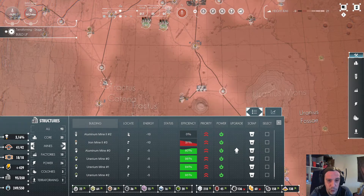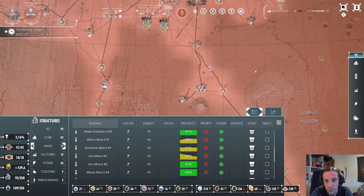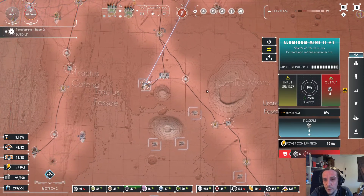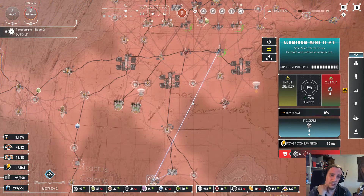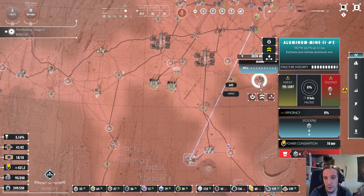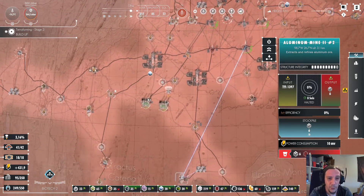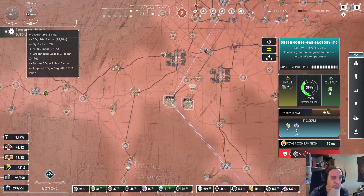There's one aluminum mine being not needed at all — that's okay. That only means we don't need that stuff right now. Maybe I'm going to prioritize it though. I don't like it when facilities are just standing still, but maybe this just depicts that I don't need these amounts of aluminum right now, which is fine.